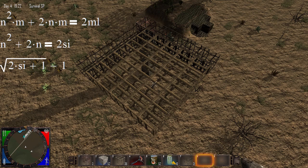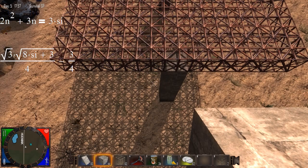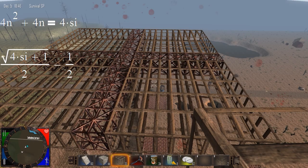We can then extend this to the other types of pillars. For edge pillars, the equation becomes 2n² + 3n = 3 × structural integrity, and solving for n: n = (√(3 × (8 × structural integrity + 3)) / 4) − 3/4. And finally, for center pillars, that becomes 4n² + 4n = 4 × structural integrity, solved for n = (√(4 × structural integrity + 1) / 2) − 1/2.